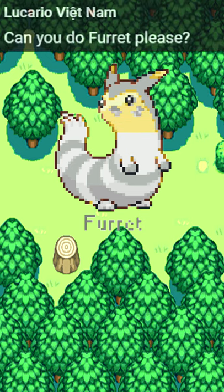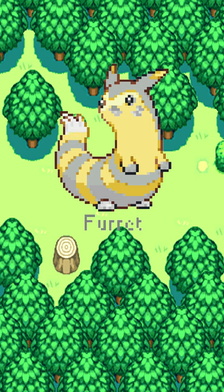Furret's body is very slim, and despite having short limbs, it is quite fast. Given its body shape, it's impossible to tell where its body ends and where its tail begins. If it is under attack, this Pokemon can easily squirm through narrow spaces and escape its predator. Furret's nest is made to suit its body, so that no other Pokemon is able to enter.